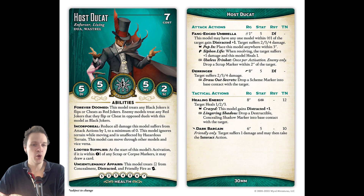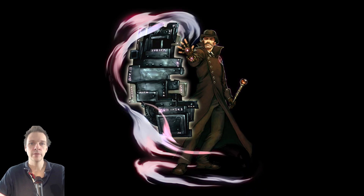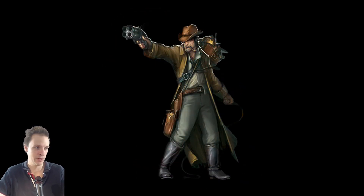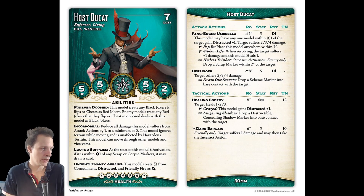These two models both have the keywords Dua and Vastral, which ultimately means there is something for English Ivan and Lucas McCabe. Host Ducat basically has both keyword abilities: Loaded Supply and Unalignment Affairs. If he starts his activation within a corpse or scrap marker, you may draw a card. And he gains positive flips from Distracted, Friendly Fire, and Concealment.